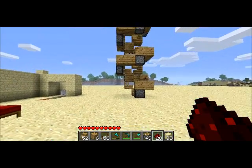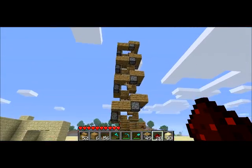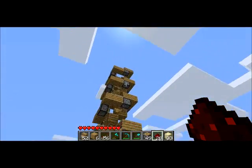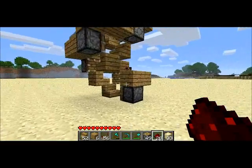Welcome back. Some of you may have seen the spiral staircase elevator using pistons on Reddit. I built a more compact form, and I wanted to do a quick tutorial showing how to build it. It's actually pretty easy.